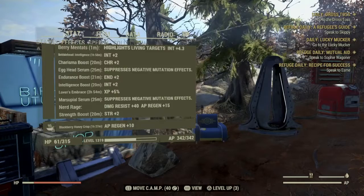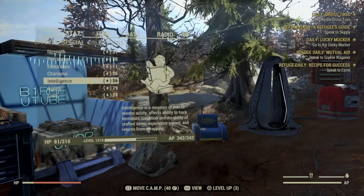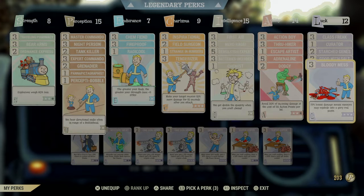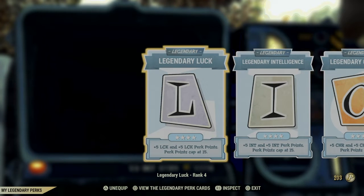That's basically the very basic build that I'm running at the moment. This build is actually from the survival mode, the old mode. But it's better now obviously because we've got legendary perks and we've got new cards available, so I've brought it back to see if I can smash some levels.